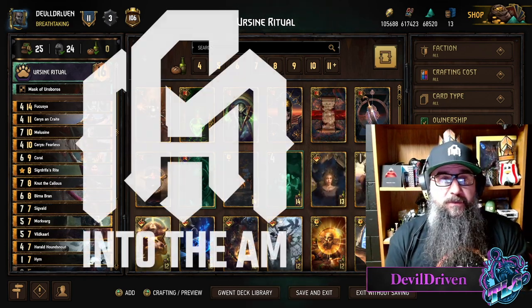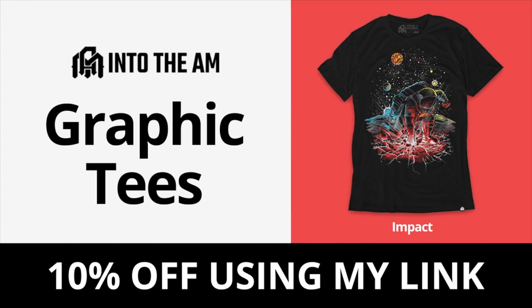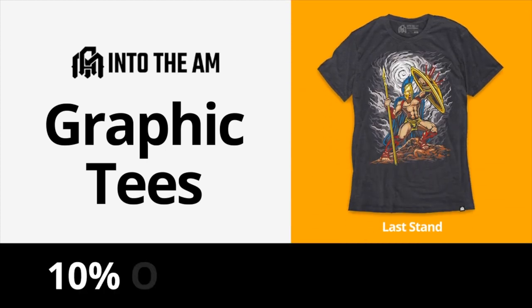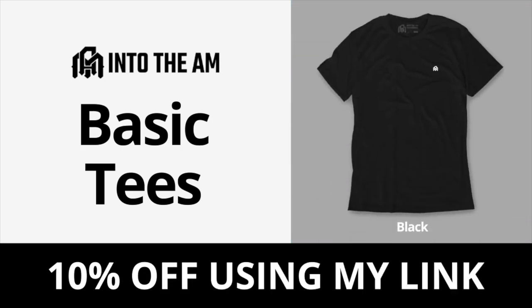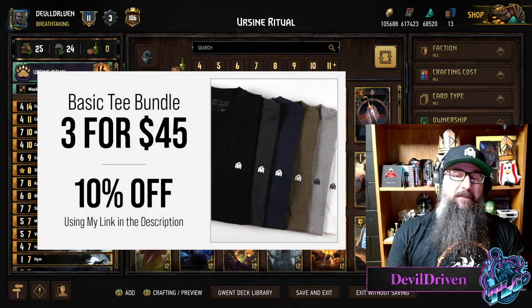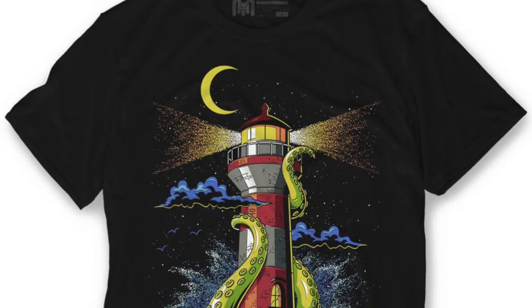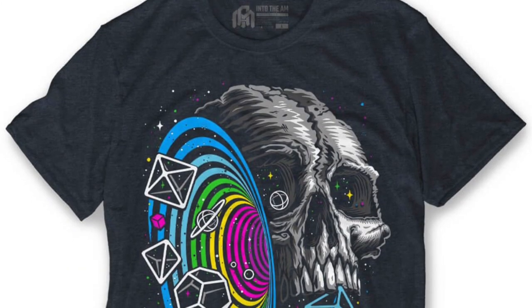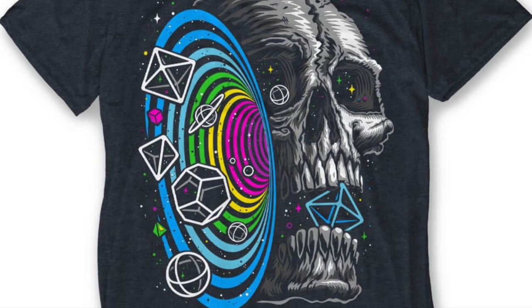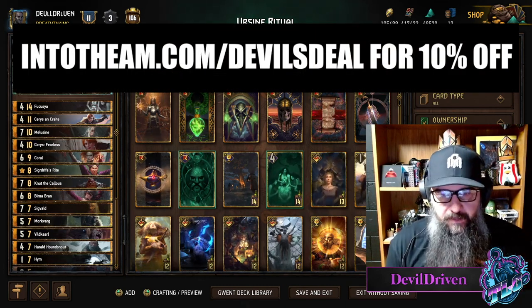Before we get into the deck overview, today's video is sponsored by Into The AM. You guys know that I love this company — I have no problem repping their gear. They are an everyday elevated apparel company. They print up some beautiful, soft, vibrant t-shirts, hats, all that good stuff. Right now they've got a couple good deals going on: the basic bundle 3 for 45, 10% off. They've got graphic tees like this — there's some new ones coming out that I've got my eye on. The midnight Kraken — I'm a huge Lovecraft fan so this one's catching my eye — and then this death portal one looks really nice too. I have nothing but love for the company; I think their clothes are great and they have my style in mind.